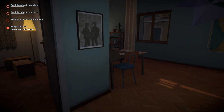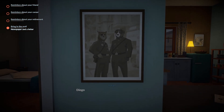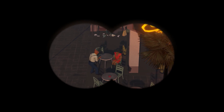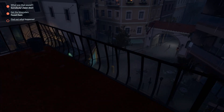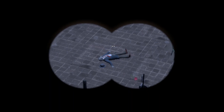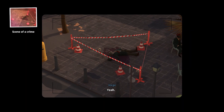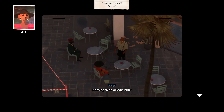You play as Jorge, a grizzled ex-police officer confined to a wheelchair, who has a habit of watching the comings and goings of the plaza below his apartment balcony. One night, Jorge witnesses a murder in the plaza square, and decides to don his police officer hat once more and investigate.